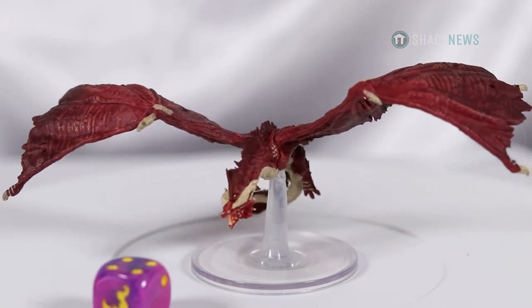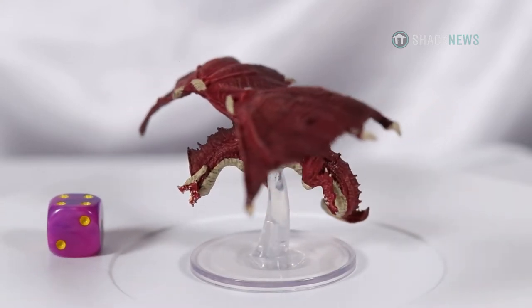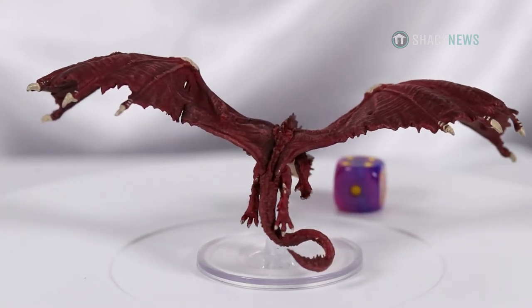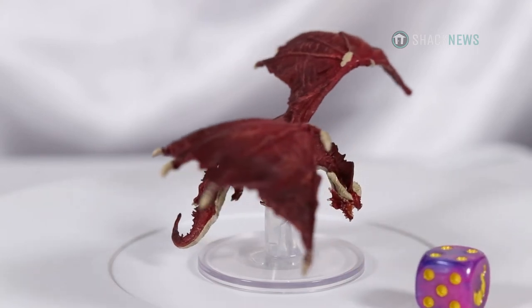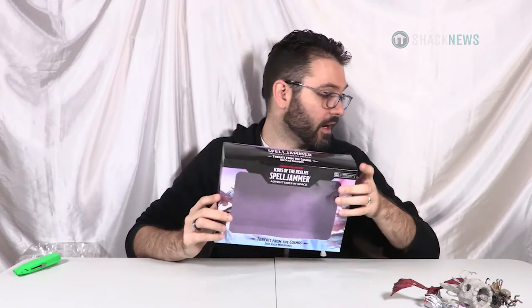And then we have, of course, an Ancient Red Dragon — what would D&D be without dragons? It is called Dungeons and Dragons after all. These things are painted not terribly for machine painted, ready to go out of the box. These are smaller in scale than your average tabletop game because they are ship scale — you are meant to be on the ship, fighting these gigantic things. That is the Ancient Red Dragon, and that was the Threats from the Cosmos set. You can also get them in boosters as well, blind boxes, if you like that kind of thing.